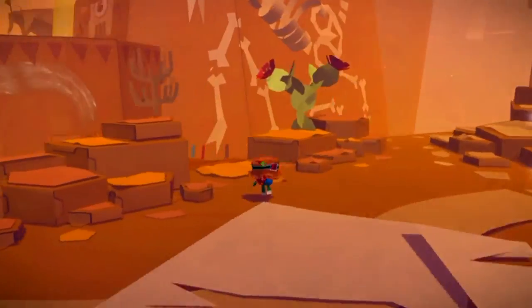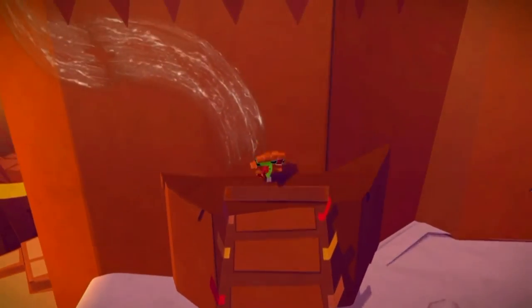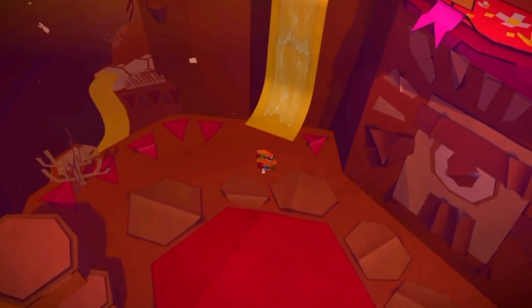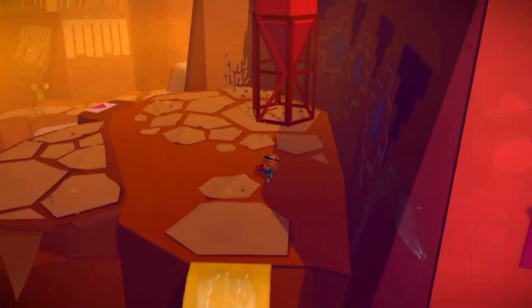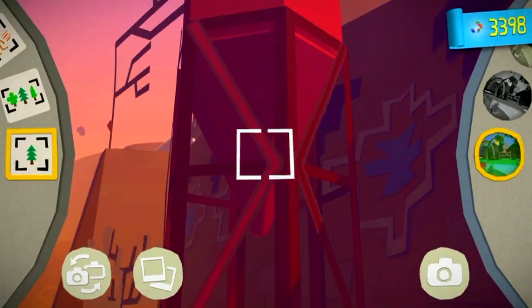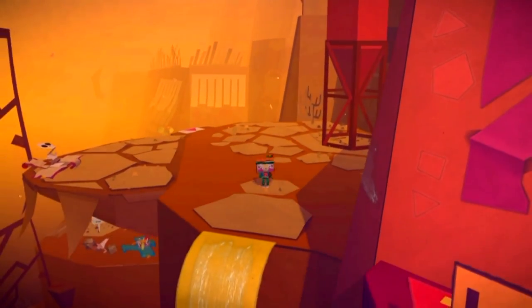Make your way across the bridge, up the glue path, keep going, make your way up this yellow glue path, and then right in front of you is the final paper craft for this level. Just take a photograph and it will unlock. That completes this Tearaway guide video.